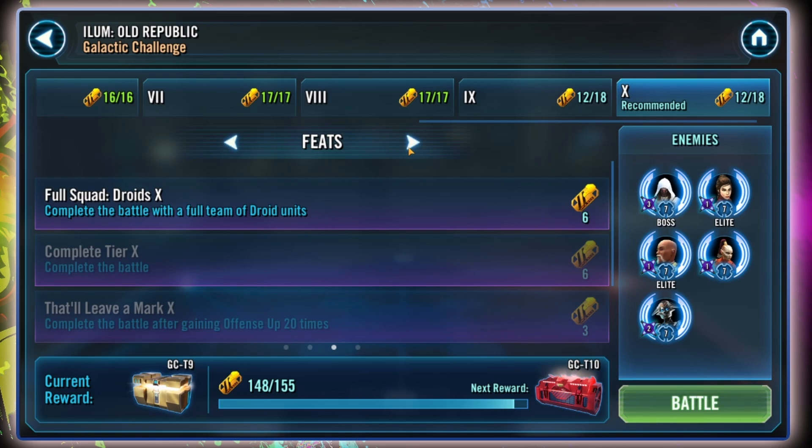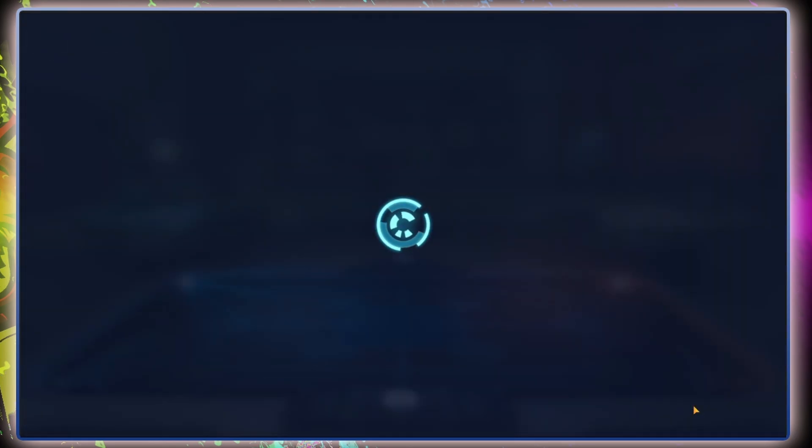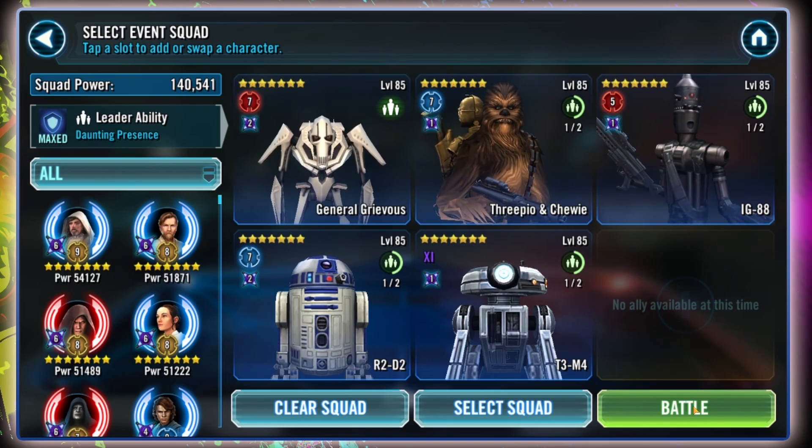I pulled out all my remaining hairs doing this one. When it comes to feats, I am not going for a red box here because I don't think it's worth wasting hours of our lives. If you have solid droids, it's perfectly doable; if not, just ignore it. We're going into Tier 8 to get the first lot of rewards done — all droid wins. The team I used is: General Grievous, C-3PO and Chewbacca, IG-88, R2-D2, and T3-M4. This is essentially a GG nuke lineup.